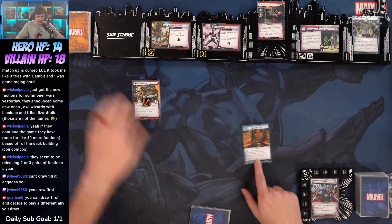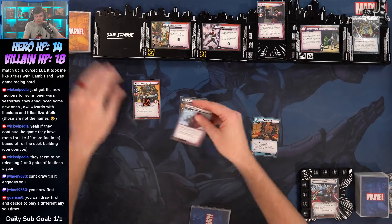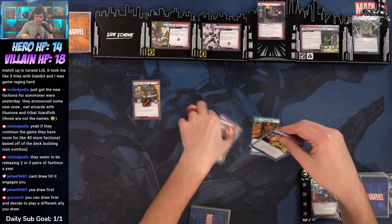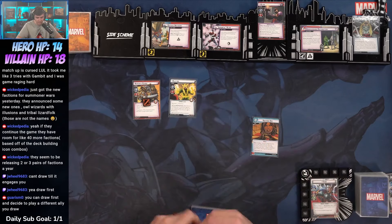We're gonna flip up to Thor. You can draw first and decide to play a different ally. Sweet. Let's play Squared Off — discard cards until we get an ally or a minion.